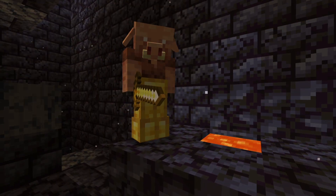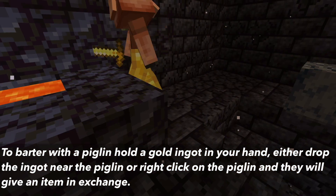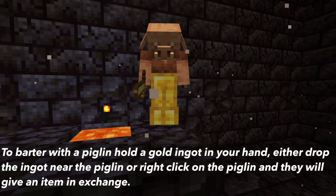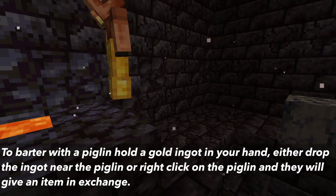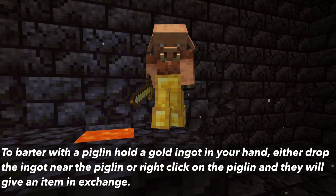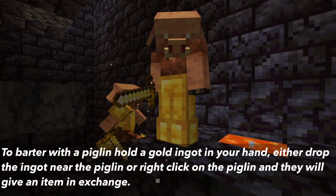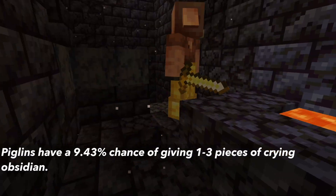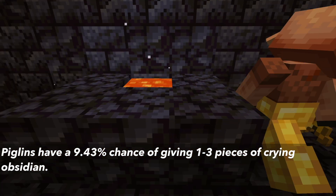The next way to get Crying Obsidian is by bartering with Piglins. How bartering works is that you give the Piglin a gold ingot — either by dropping the ingot near the Piglin or right-clicking the ingot onto the Piglin. They will take the gold ingot and give you an item in exchange. Piglins have a 9.43% chance of giving you one to three pieces of Crying Obsidian.